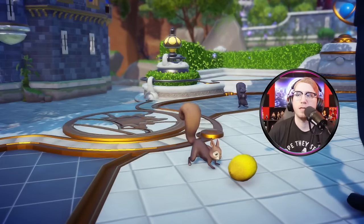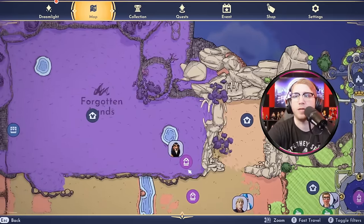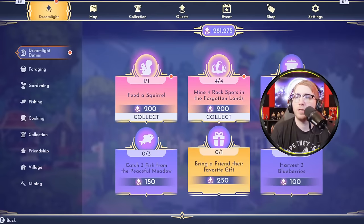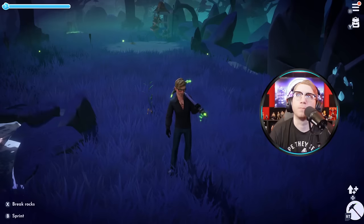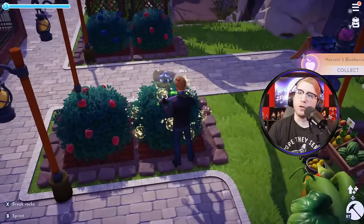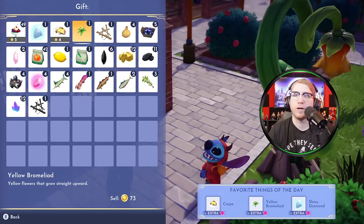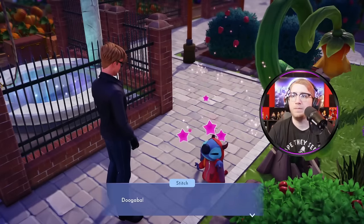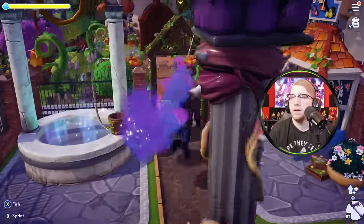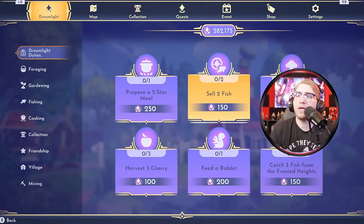We'll give the squirrel a lemon — he's really excited about that, and he just ate it up. Now we go to the Forgotten Lands to hit the four mining spots. Got the rock spots done. The remaining three duties — pick blueberries, give a favorite gift, and catch fish in Peaceful Meadow — can all be done in our little breakaway area. So we fast travel back. We pick blueberries, give Stitch his yellow bromeliad as a favorite gift, and then catch fish right in the Peaceful Meadow pond. Now we'll clear everything except the five-star meal.